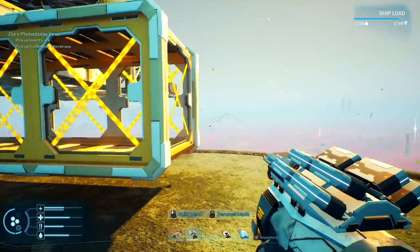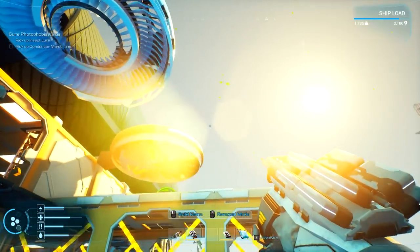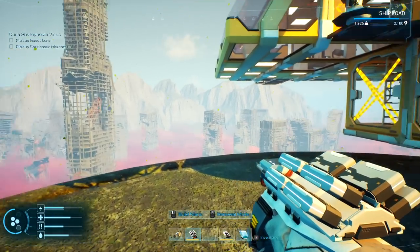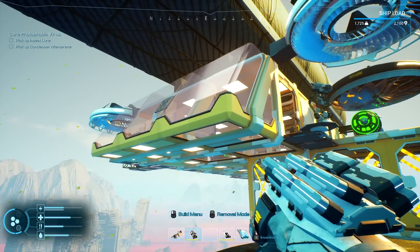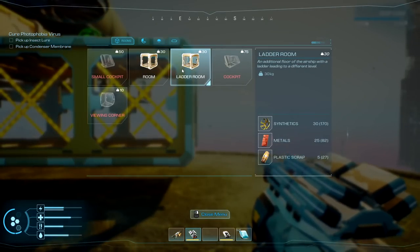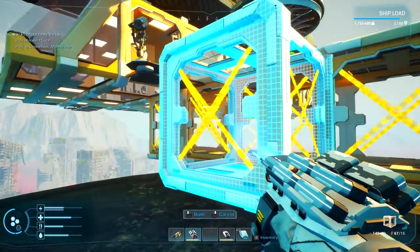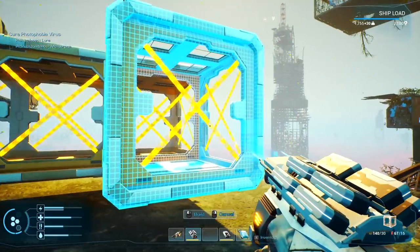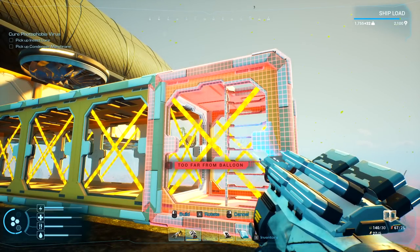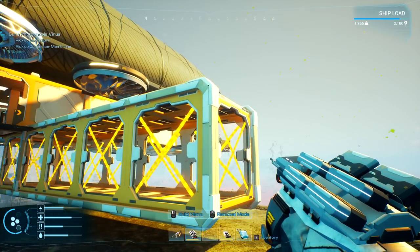One, two, three across - it's gonna be even better and bigger and we'll make certain stuff afterwards. Can I put one of these up here? A big blimp? That width is like three across at least. I think I'm gonna have to do a fourth one here. One, two, three, four - and then here we want to put up a ladder room.